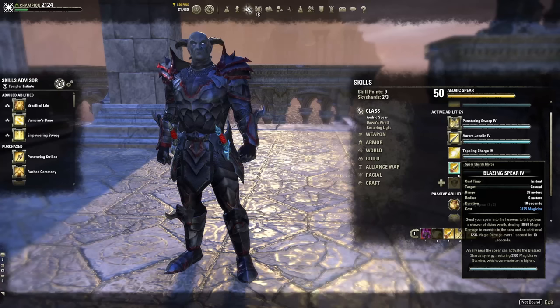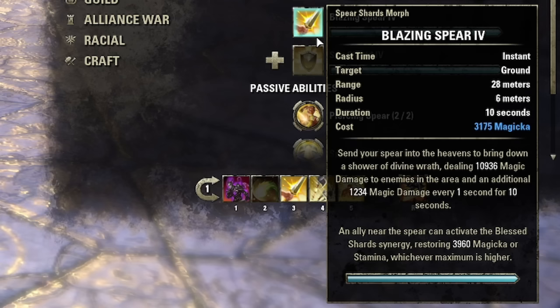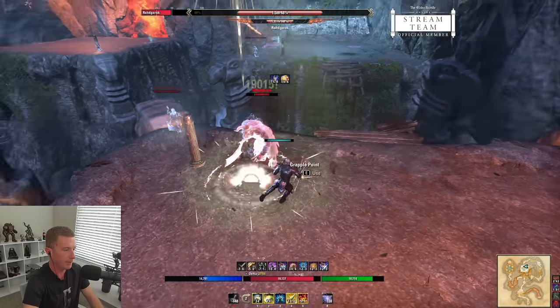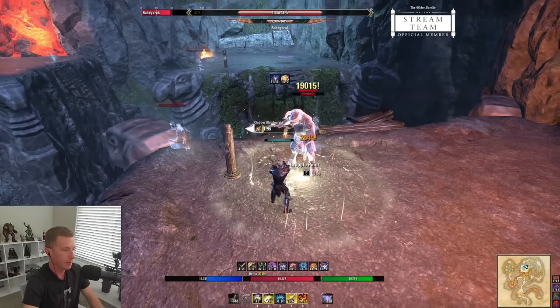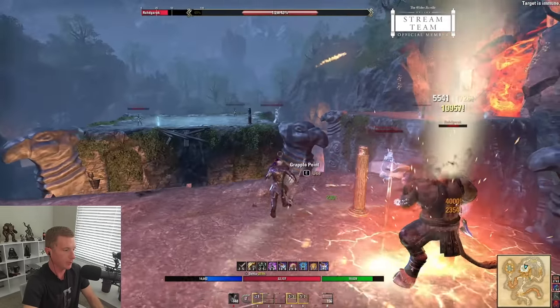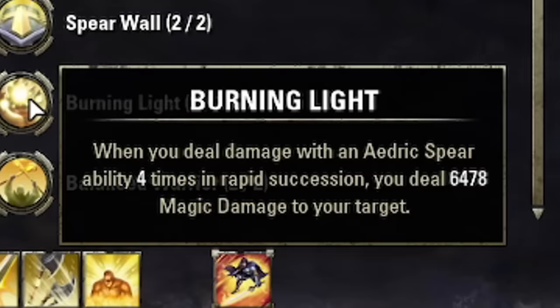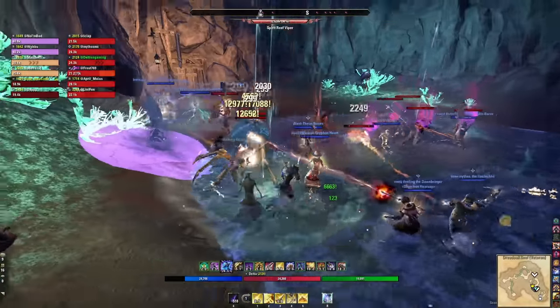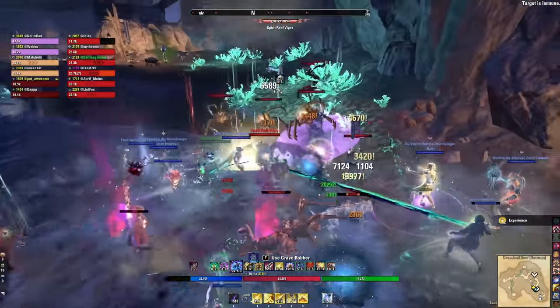Now we'll work through the skill bar. The first ability I consider a hard-hitting damage-over-time both single target and AoE is Blazing Spear from the Aedric Spear skill line. You throw it and at 28 meters where it lands it does big upfront AoE damage and a damage over time. Casting this once and leaving it on the ground is worth it. It also procs the Burning Light passive — dealing damage with an Aedric Spear ability four times in rapid succession deals a burst of magic damage.